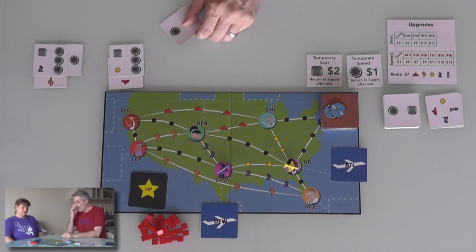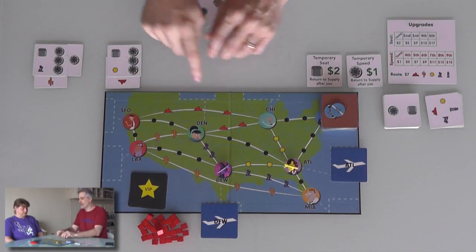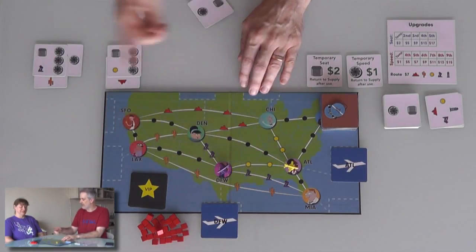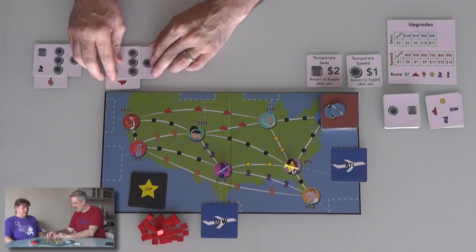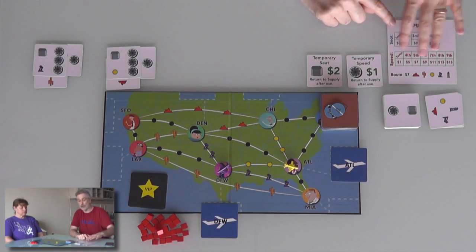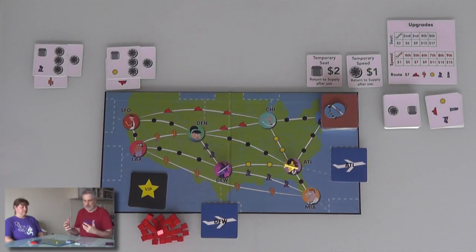As part of setup, each of us takes our airline, which by default has a capacity of one — one seat, can carry one passenger card — and has a speed of three. But we also get an upgrade of either a fourth speed or a second seat, depending on how we want to do that. We also get an upgrade, in a two-player game only, of a second line we can fly. I've already chosen the red mountain lines. Jen chose the cactus desert lines. We can also get temporary speed or seat boosts for cheap, if we just need a little boost.